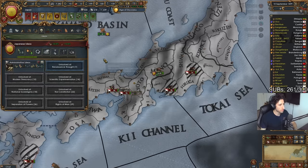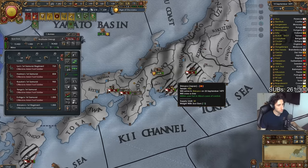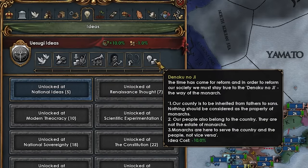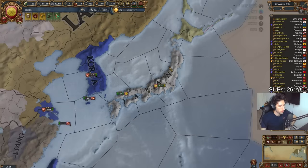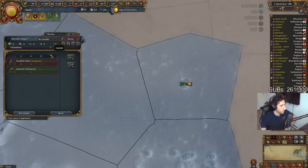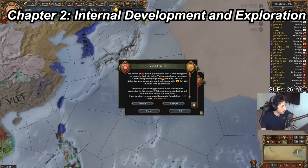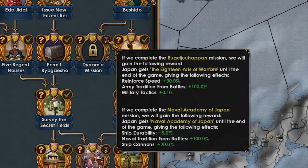In this game I actually took the Japanese ideas over Usagi ideas. I do think for land the Usagi ideas are better; however, in this game where there is a Korea and Manchuria player that are both allied together and both quite powerful, it doesn't seem realistic that we will be able to do a land invasion anytime soon. I think it would be better to focus on naval and colonial gameplay, as Japan's mission tree also has a lot of paths that give bonuses to our navy.